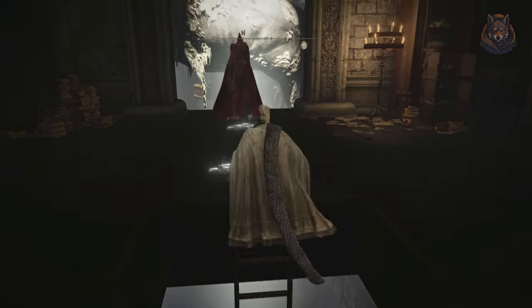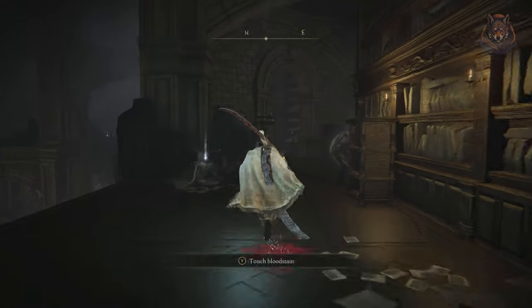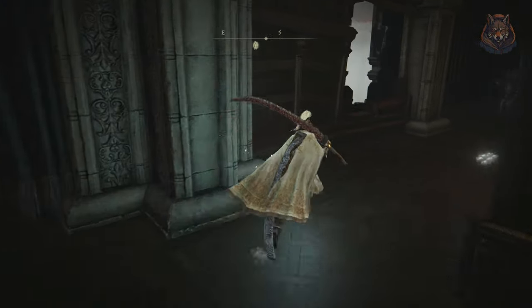Climb the ladder — it's a very long one — and take a right up the stairs. Walk around the bookcase and on the right-hand side jump out the window, then head up yet more stairs to reach the storehouse loft.